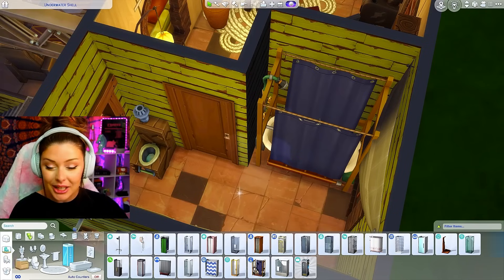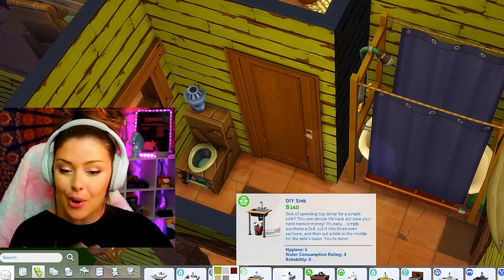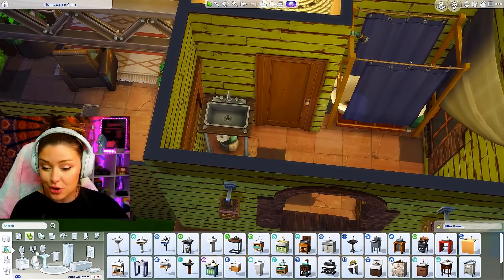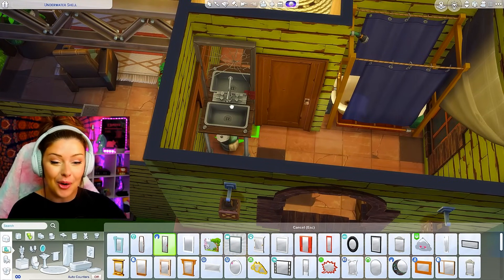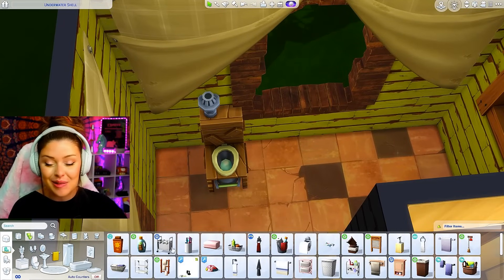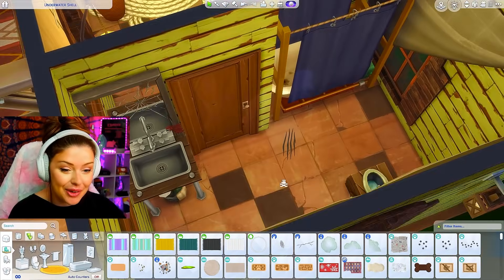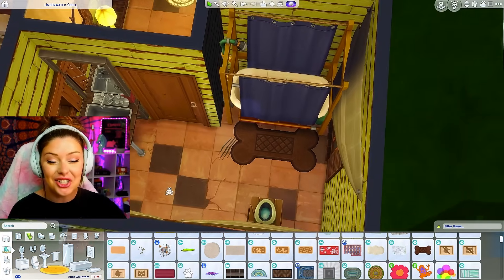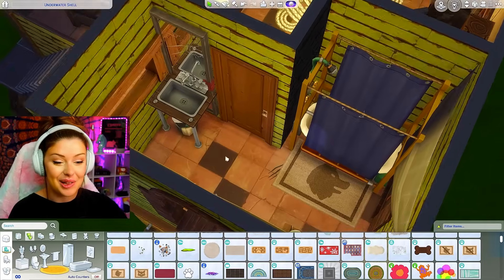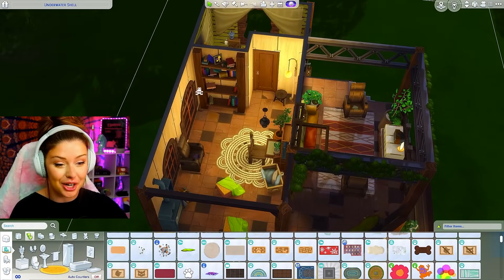Kind of fitting. I'll put the toilet there, and for my sink, maybe the one from Laundry Day — a DIY sink, perfect. I'll do the toilet here and sink here so I can put a mirror there, and we did get a new cracked mirror. Obviously it's not the most bougie of bathrooms. Maybe I'll put a couple of scratches on the floor — the footprints can be my shower mat. So the bathroom is looking cool.